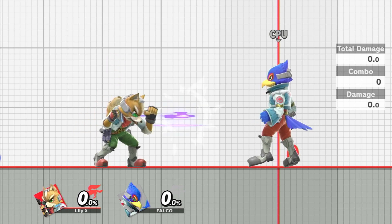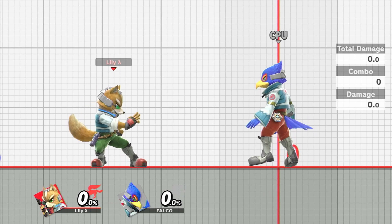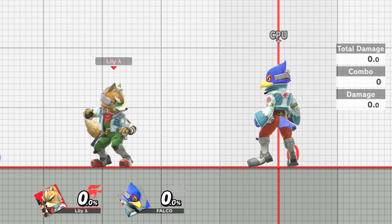Unless, of course, it sees that I've pressed A again — then it'll transition me into the Jab 2 animation and run all of its corresponding scripts. If I press A again, it goes into rapid jab.